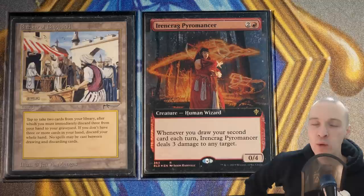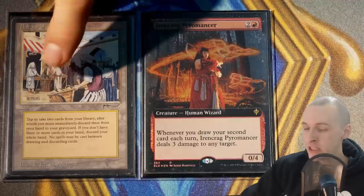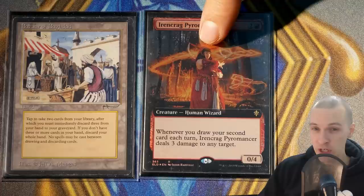Before we move to Anje, I want to talk about Irencrag Pyromancer. Whenever you draw your second card each turn, it deals three damage to any target. Remember, Bazaar is drawing two cards, so just by tapping it you get a trigger from the Pyromancer. Anje is also quite good at getting triggers from this. I've been able to get three triggers per turn cycle quite consistently while playtesting this deck.